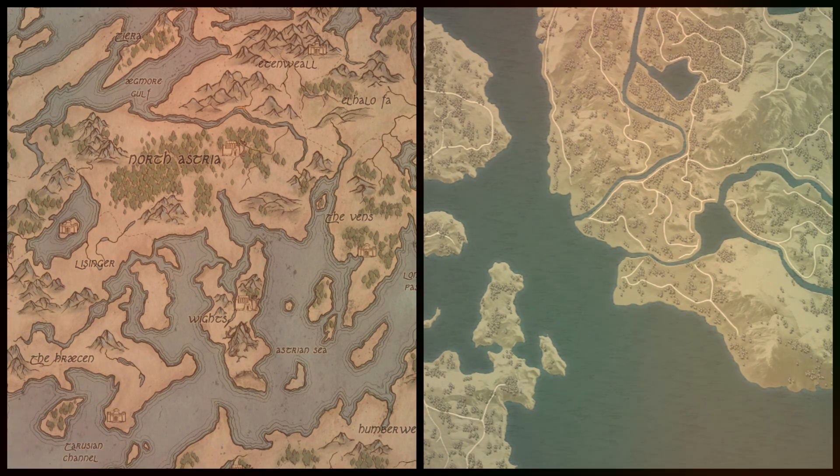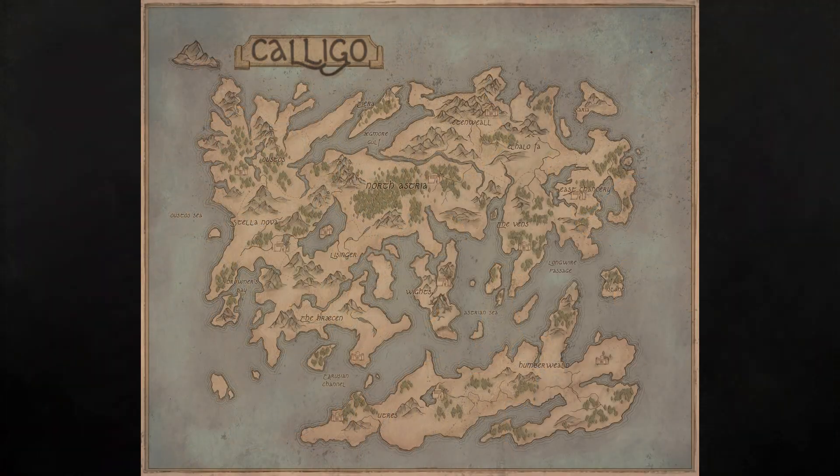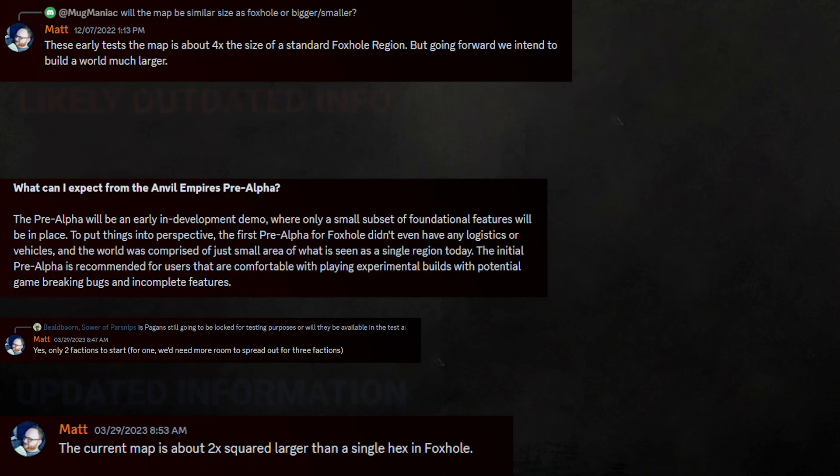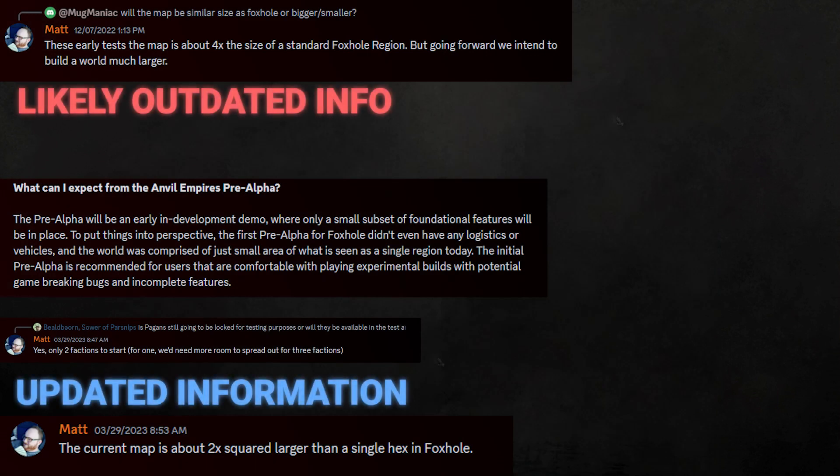Let's start with a quick detail about the map we're going to be using in pre-alpha. Instead of going by the Caligo concept map discussed in the previous video, it was mentioned on Discord that we're actually going to be using the map that was below it in the developer blog — the one related to the R2 engine. It sounds like it'll be bigger than what they described Foxhole having in its first pre-alpha, where that pre-alpha only started out in a single region.